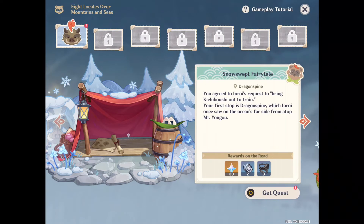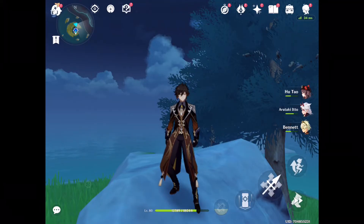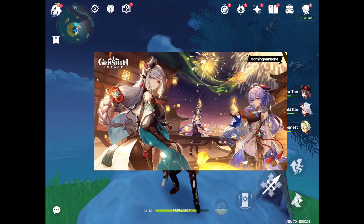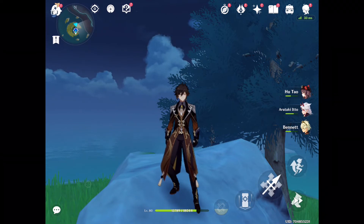The second event is 'Fleeting Colors in Flight,' and this gives you tons of primogems if you complete each of the quests — especially the three-headed dragon one, which gives 60 primogems for three quests. You get a lot of primogems by doing this event. It ends in five days and 16 hours, so hurry up and make sure you do both of these events.